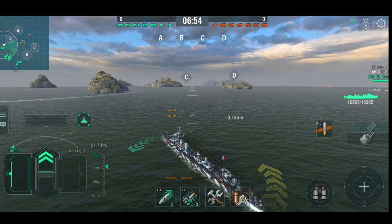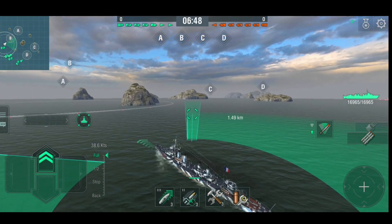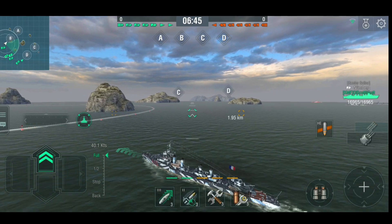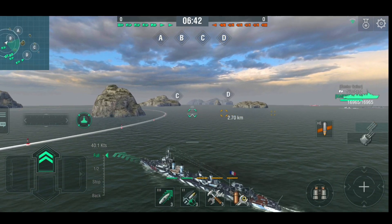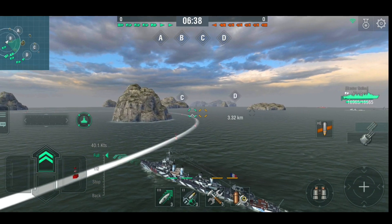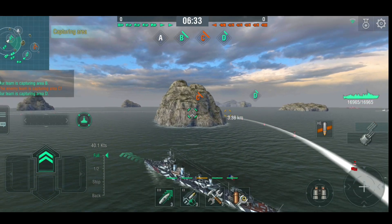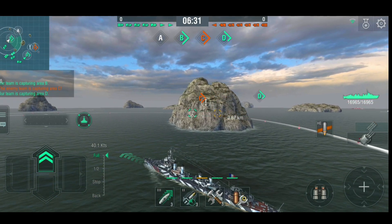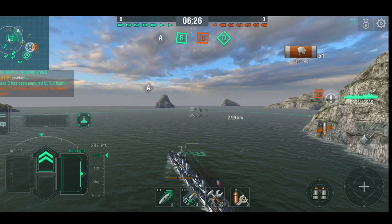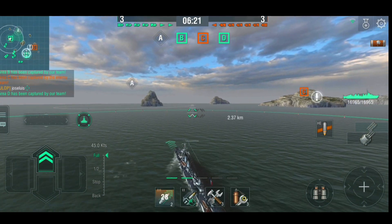At number one we have the Yglais, the tier six premium French destroyer. This is the little brother of Le Terrible, which is a tier eight premium French destroyer. It's not as fast and doesn't have quite the same funky reload, but it's tier six so it's facing tier six ships. It is fast — faster than other tier six ships — and it has much longer range guns than other destroyers at tier six.